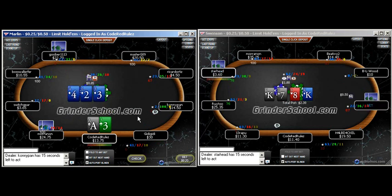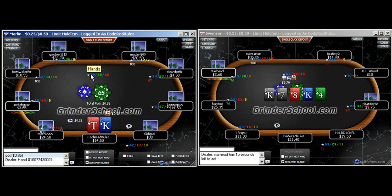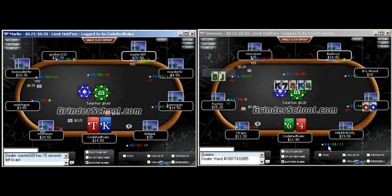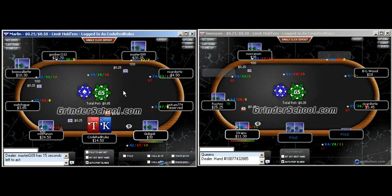This is a goofy board. We have second pair and a gut shot. We're going to get popped by the nut flush draw a lot — they're trying to buy a free card. He's also got an overcard, a gut shot, and all these other combo draws. If he has the ace of diamonds, he should almost certainly be raising. If we get a raise there, I probably wouldn't be folding to the one bet and I'd be trying to find out what's going to happen on later streets.